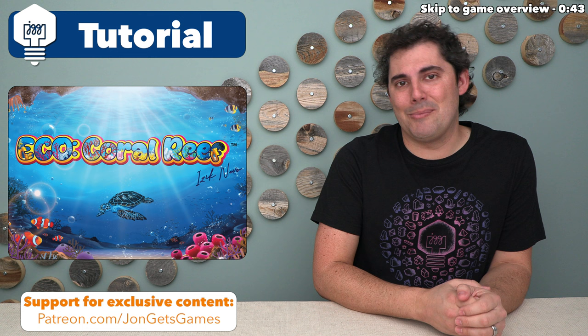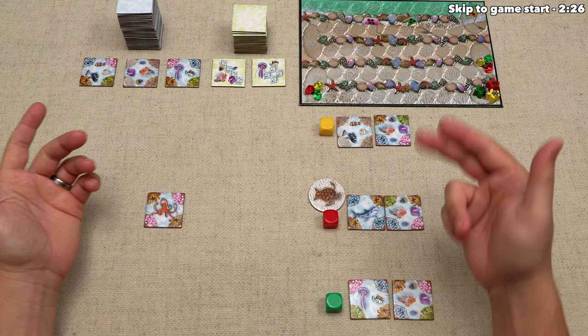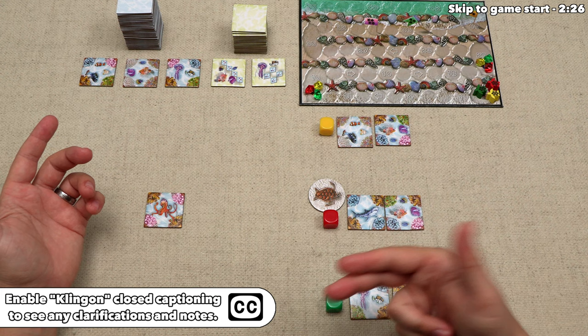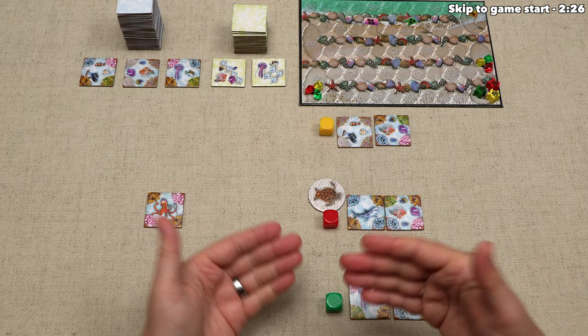All right, on that note, let's jump into the game. We have the game fully set up and ready to play for our three different players. Before I start, please turn on the subtitles, because I might make mistakes as I'm showing the game, and those will let me put corrections on screen. I will also put corrections below the video in the top comment. One other thing: this game does not come with these colored cubes — I'm simply using those to better differentiate between the players for this video.